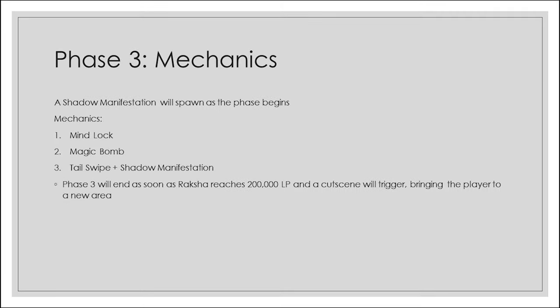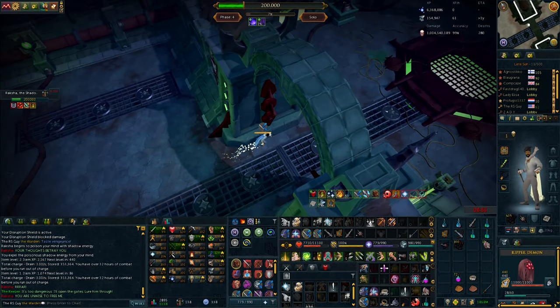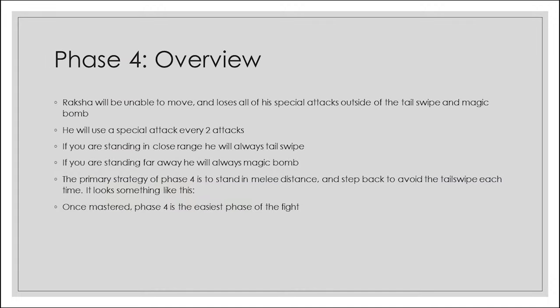Once you've cleared the shadow pools, phase 3 is quite simple. A shadow manifestation spawns as the phase begins while mechanics continue. You'll get a mind lock, followed by a magic bomb, followed by a tail swipe that comes with another shadow manifestation. This cycle repeats until the phase ends. Phase 3 ends as soon as Raksha reaches 200k life points and a cutscene triggers, bringing you to a new area for the final phase.